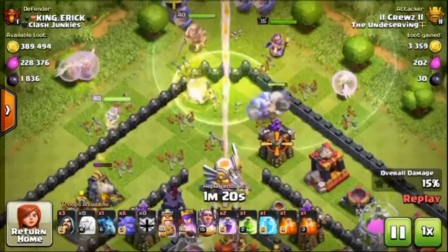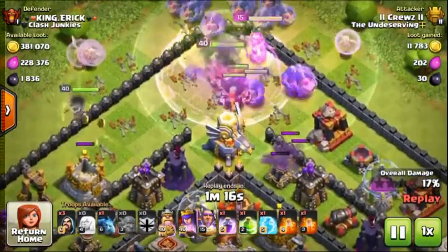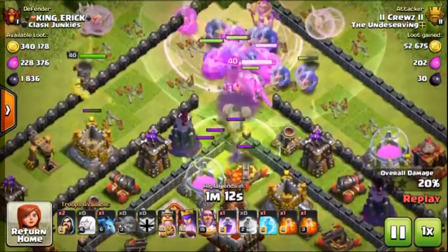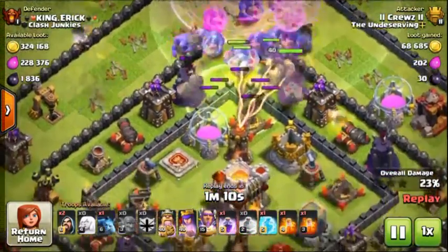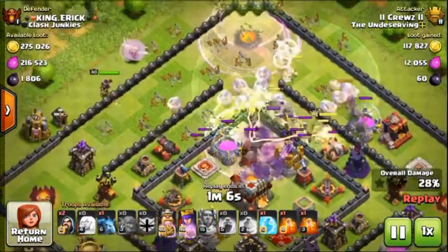The Queen is going to continue to walk, and everyone else is going to come in the inside. As your Town Hall 11, you have the Eternal Tomb. I didn't need it right there because it was a little in front, but once you see that Inferno activating, activate the Eternal Tomb.